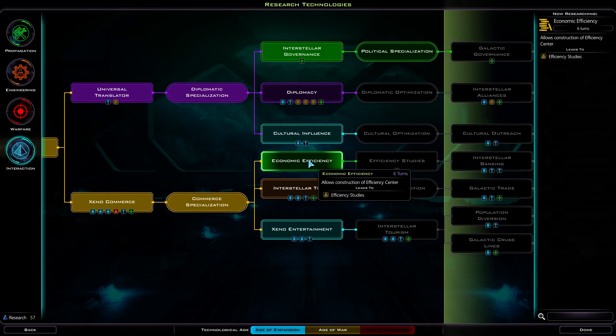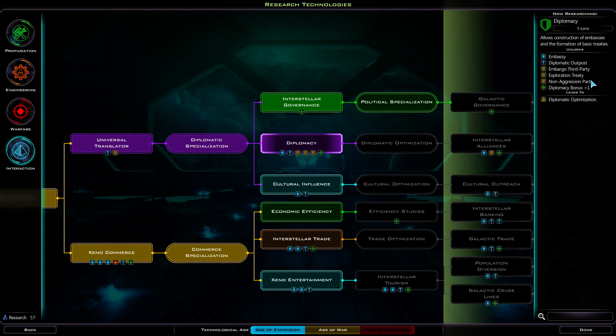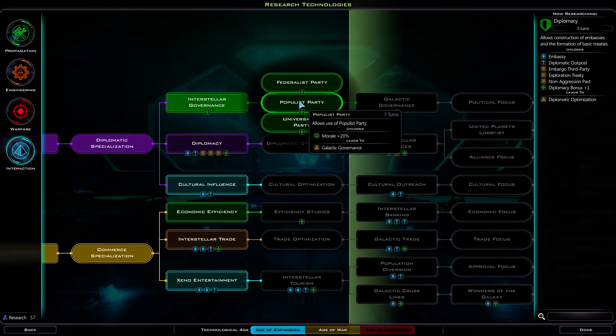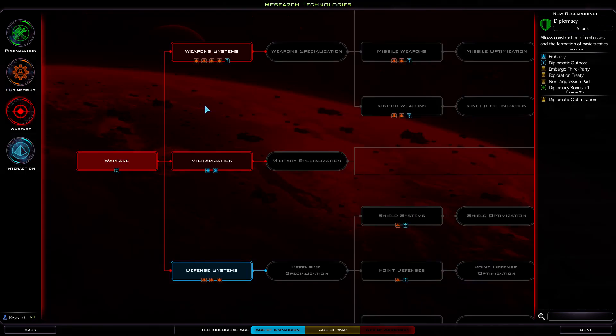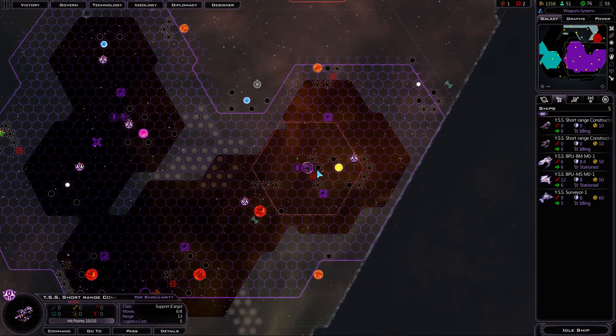Allows construction of an efficiency center. We don't want these things, I think. Diplomacy. Political specialization. I feel like morale plus 20 is valuable and influence growth is very valuable. Gross income? Meh. Influence growth is something that's quite nice to have. I'm kind of on a morale kick right now. But we should probably also get some weapons — let's just make some guns, scare people.